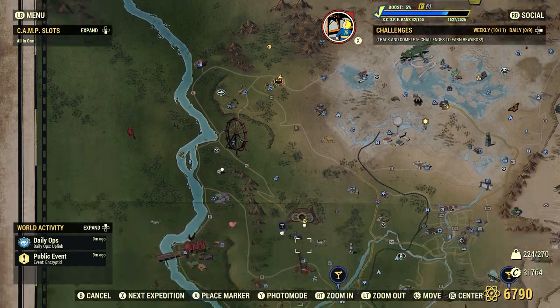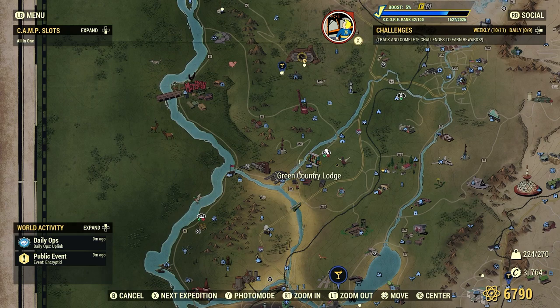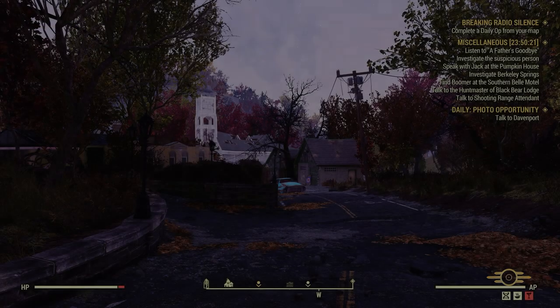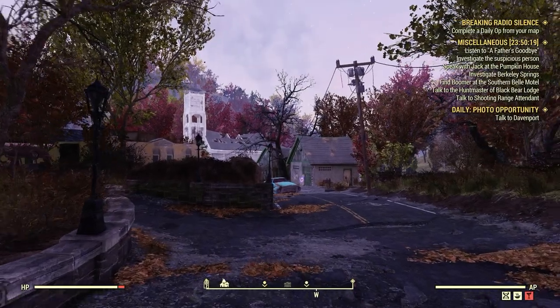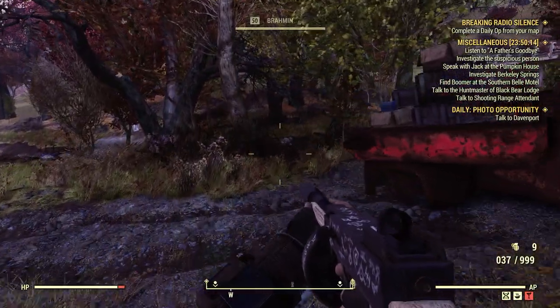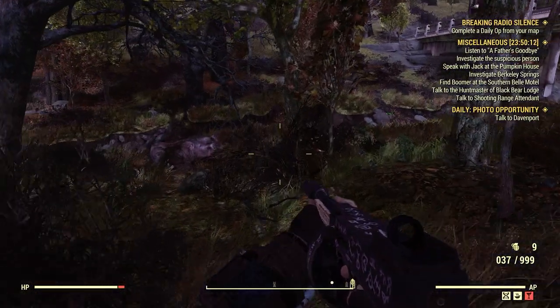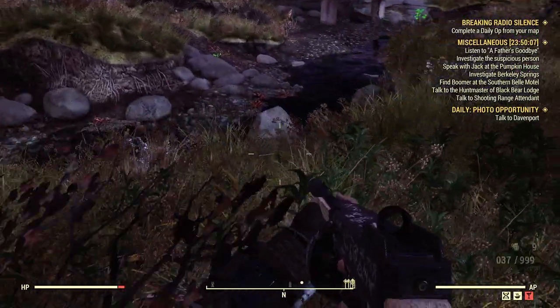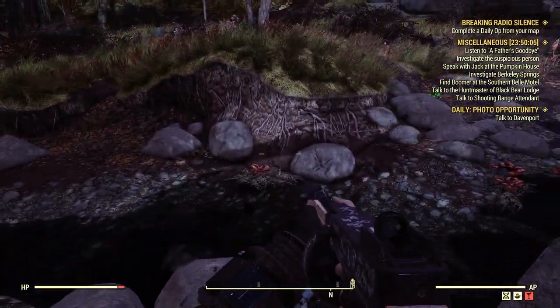What we're going to do is fast travel down here to Flatwoods. All along that little river that goes behind Flatwoods there are all kinds of bloodleafs — all kinds of them. So we're in Flatwoods now, and we're going to work our way down to the little river here.